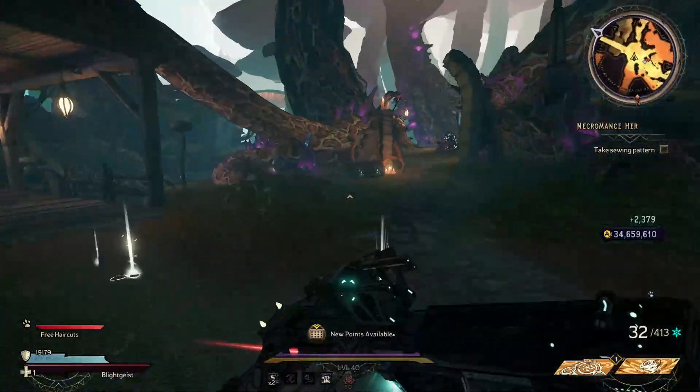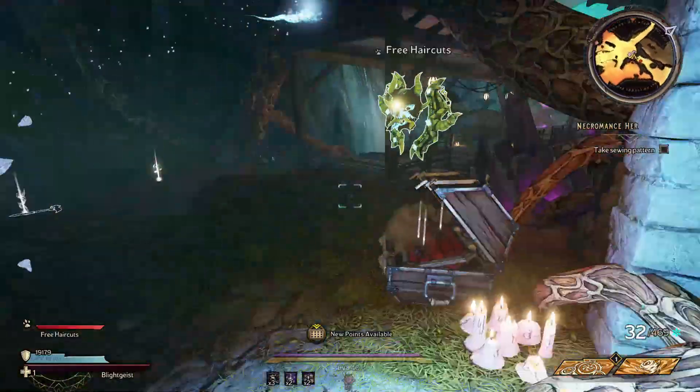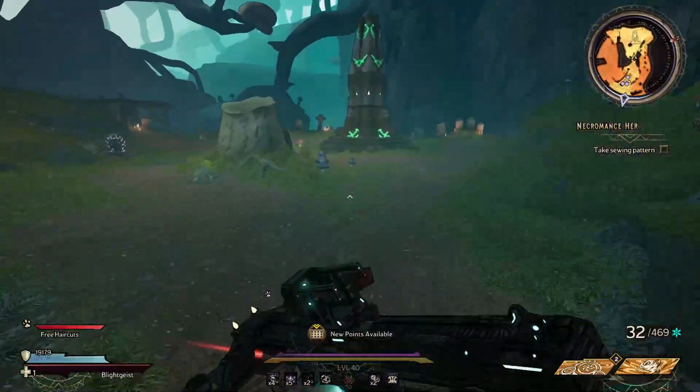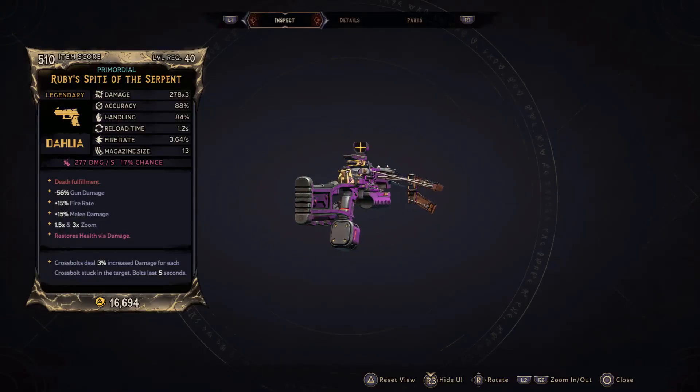For farming the pixie pistols, the only place to get them is at the Chaos Chambers. There are no dedicated loot sources since they are only purple rarity, so just cross your fingers and hope they pop out of the bunnies.